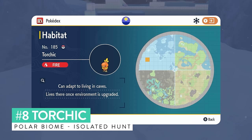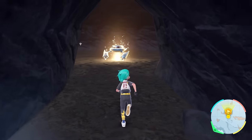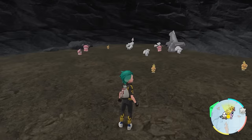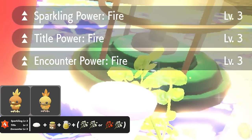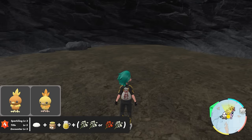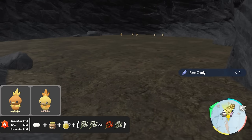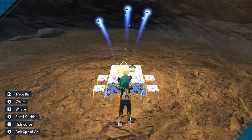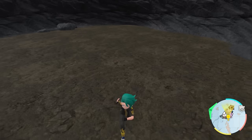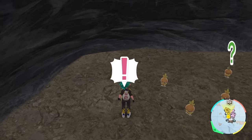Torchic appears in the polar biome and is one of the easiest isolated encounter shiny hunts for all starter Pokemon. Fly to the polar plaza, then head to the marked cave. Knock out the wild Tera Matagam inside before doing anything, then drop a save. In the center of the cave, set up a picnic and make a sandwich for Sparkling and Encounter Power Level 3 for fire-type Pokemon. Take down your picnic, head to the opposite end of the cave, look back, and you'll see a huge number of Torchic spawn in. Move to the middle, set up your picnic to despawn, and repeat until the shiny Torchic appears — a very easy, chill hunt.